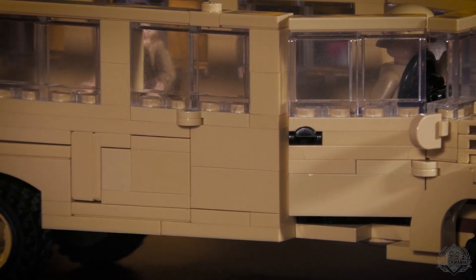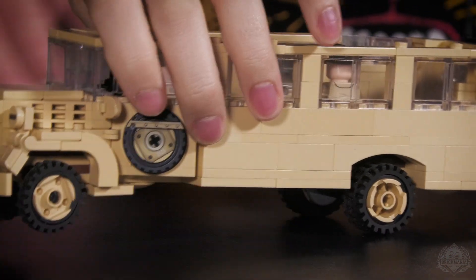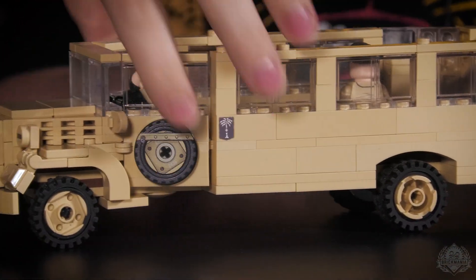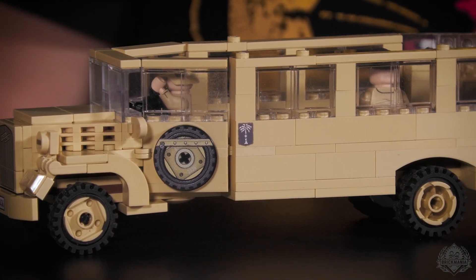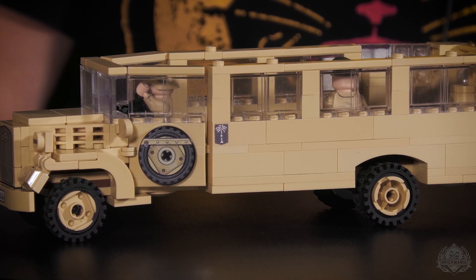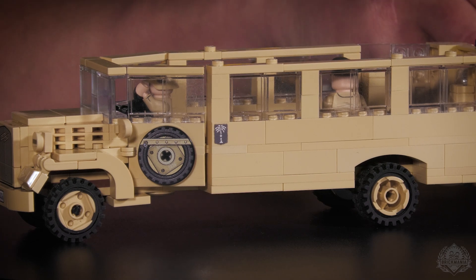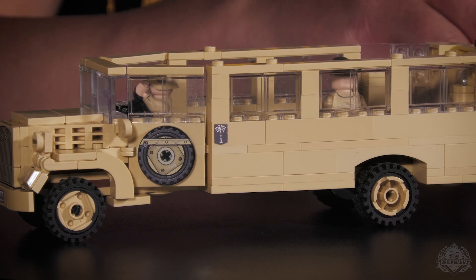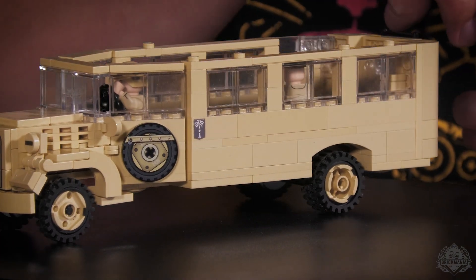Some of these vehicles have jerry cans on this door, but I saw a lot of them had a spare tire. I really wanted to build that spare tire in there but could not find a good technique to make it work. So we came up with this great idea of using a three-by-three round tile, which is a pretty new piece, and putting a fake tire and mount.